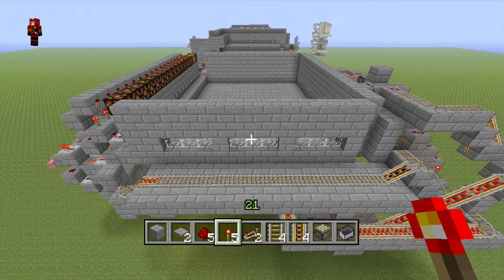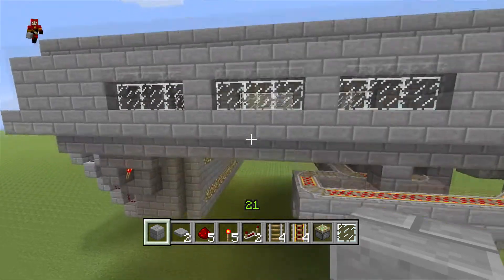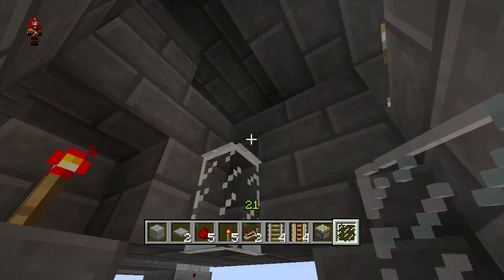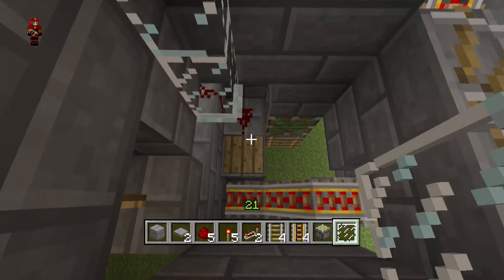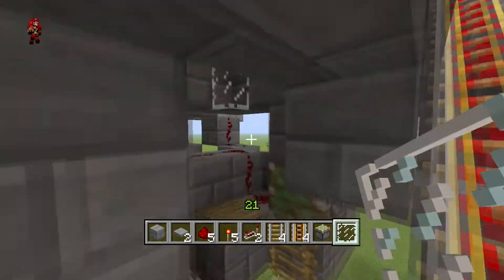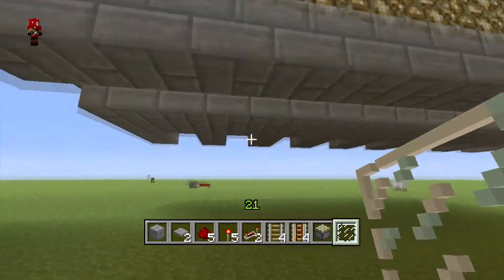Now that that's all set, we just need to cover the roof and seal it up. Once you've covered it all up, we're finally going to do the arrival rail, which is the final thing. But before you do that, go back and add two glass panes — I forgot to do this before, but it's very important. It makes it so the cart lands on the pressure plate and ladder so it can be detected and sent out at the same time.